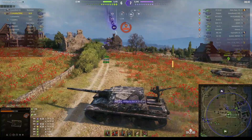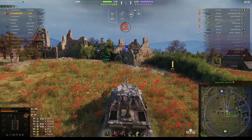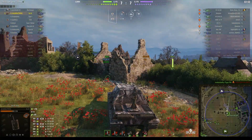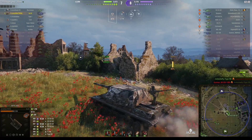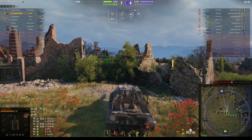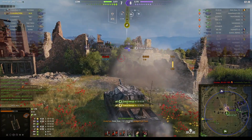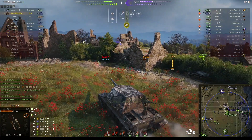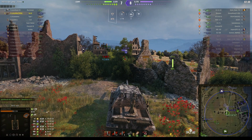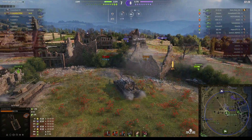He deliberately waited until we came into view — didn't find the Churchill 7. Now, is he going to pull back, or is he going to take a round from our big gun? Don't expose your weak sides. I reckon the CS-52 Liss has decided to Scarpa. He hits us again, but this time he gets us in the tracks. So I was wrong yet again — he's still there.